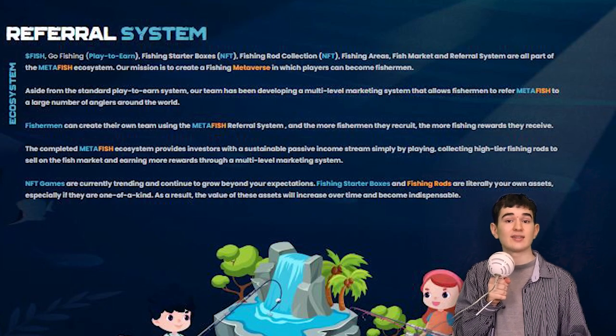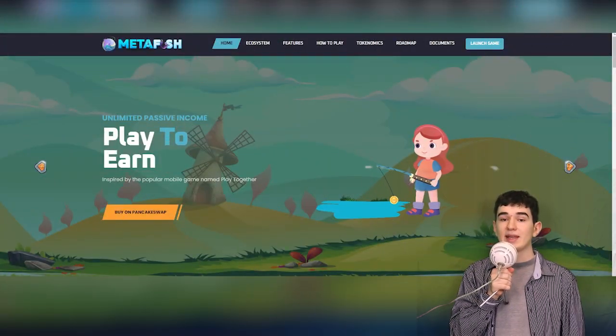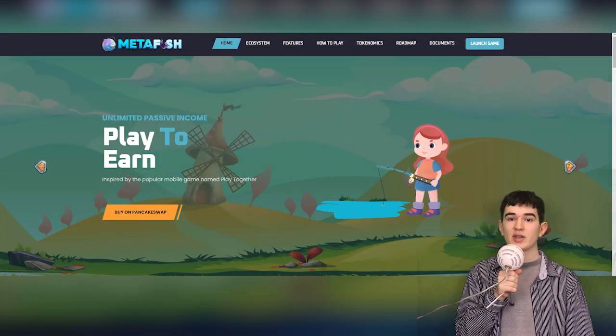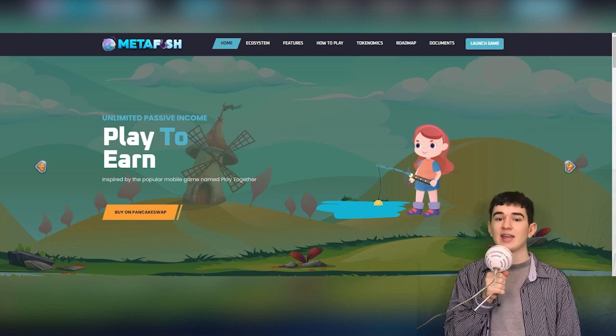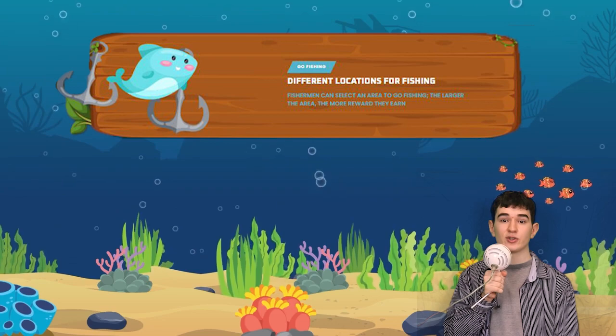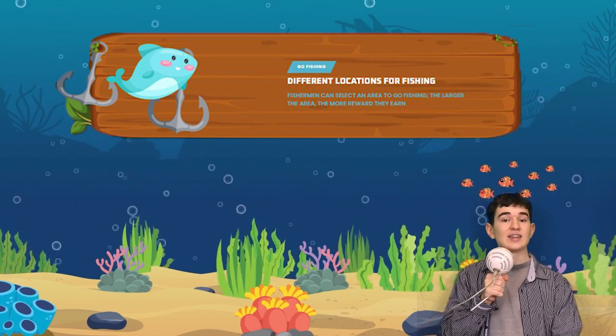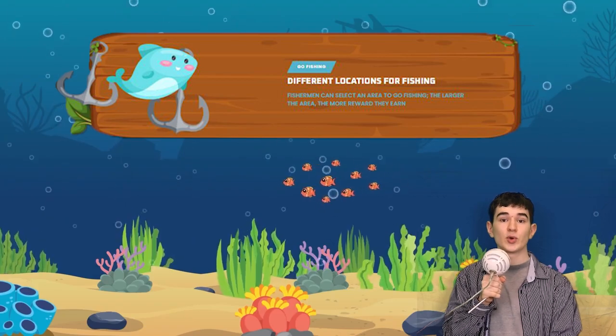Fishermen can create their own team, and the more fishermen they recruit, the more fishing rewards they receive. MetaFish is also a play-to-earn game. The first feature is that you can go fishing in different locations — fishermen can select an area to go fishing, and the larger the area, the more rewards they earn.